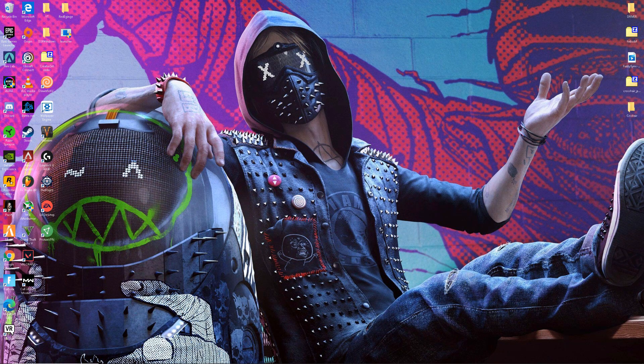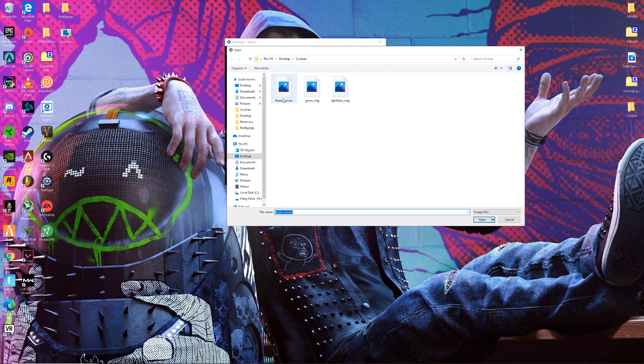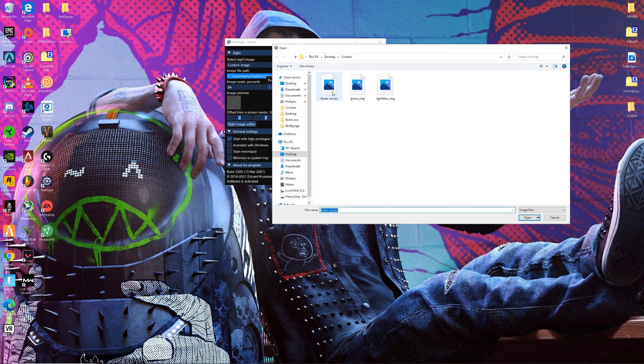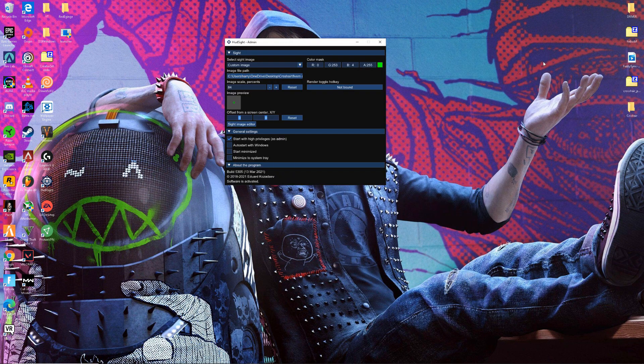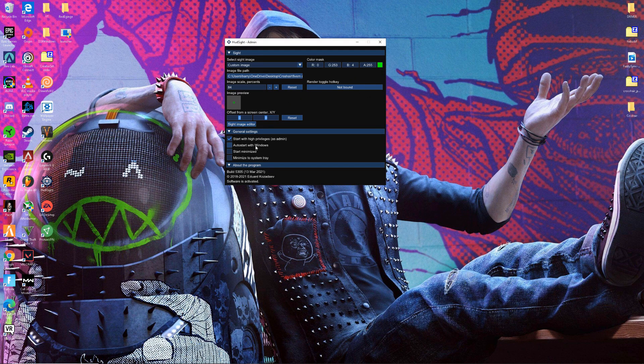Once you guys have done that, open up HUD site. Mine is already ready. Open that up, and once you do that you want to open the image file path and then pick out your crosshair. These ones are mine — the three ones I like. The FiveM crosshair is this one. Once you guys do that, put your image scale to 84 — it's the best one. You can choose any color but I say green is the best.